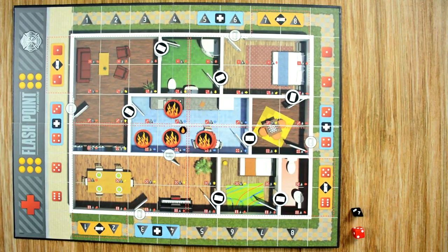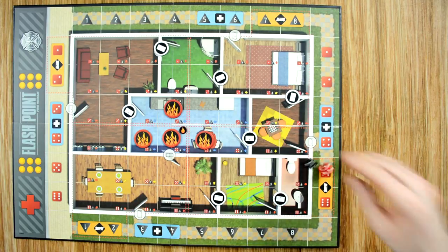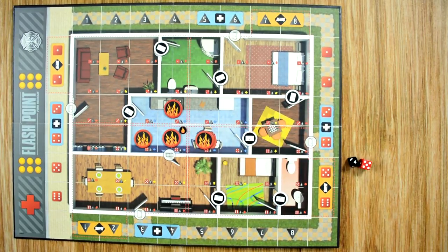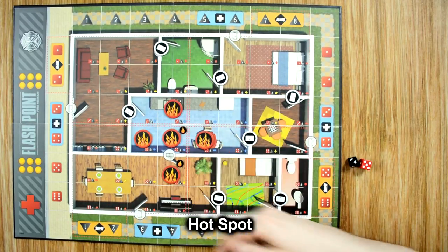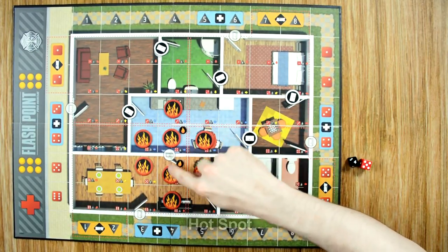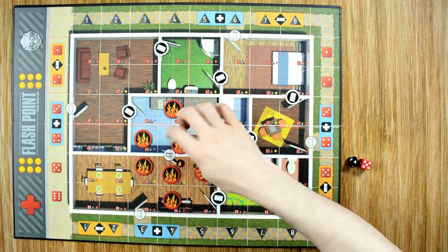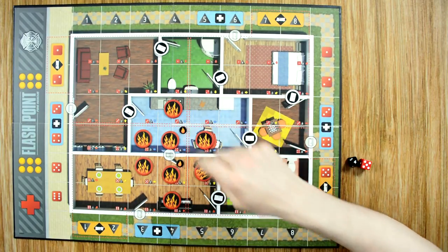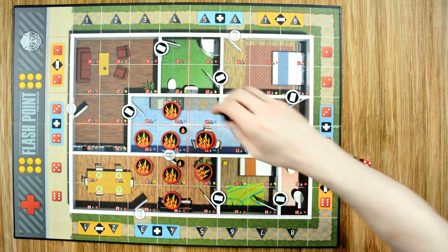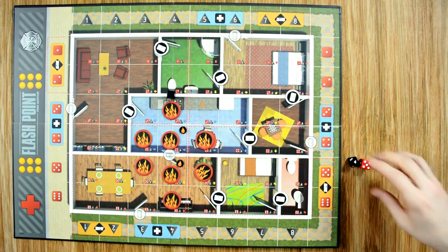Now we're ready for the second explosion. We roll both dice — a four-five — which lands down here. We resolve the explosion by placing a fire and a flare-up, then place fire in each adjacent space. Since two adjacent spaces are already on fire, it causes a shockwave that continues along the fire path until it reaches an obstacle or open space. Since we hit a wall, we place a black cube as it begins to destroy that wall.